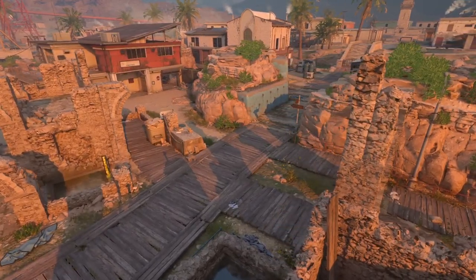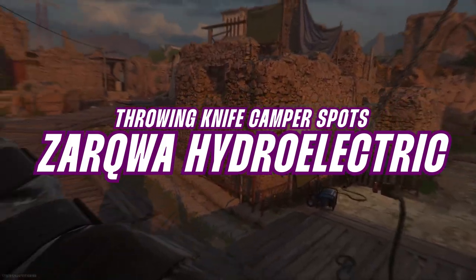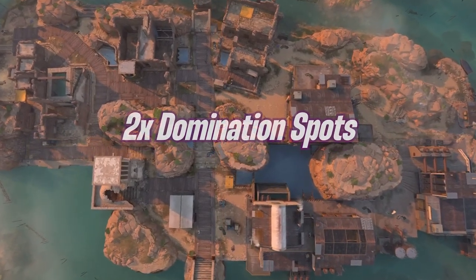If you're looking for creative ways to take out campers in Modern Warfare 2, you've come to the right place. I'm Jakovsky for Simply Heroic and in this video we're looking at the throwing knife camper spots for Zarqwa Hydroelectric. As always we have our two camp hotspots and then we go for our two domination spots as well.